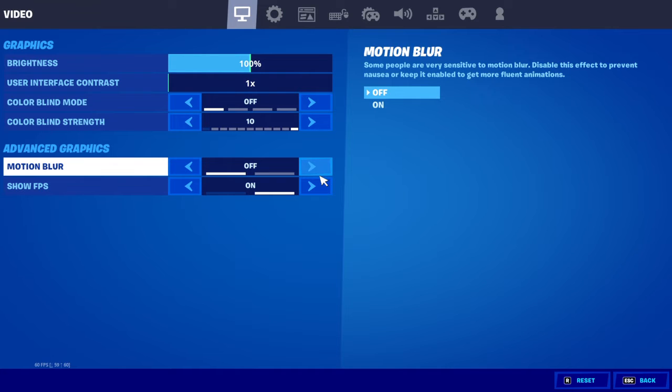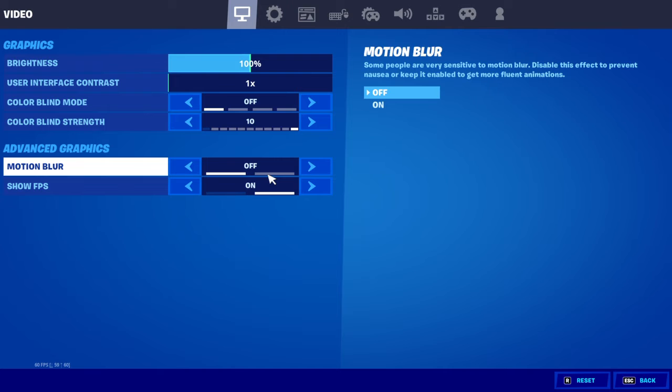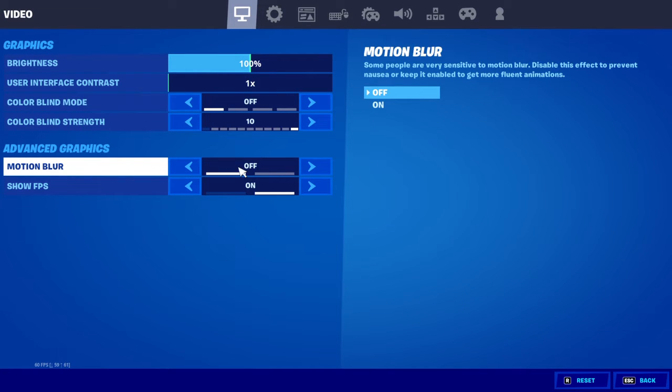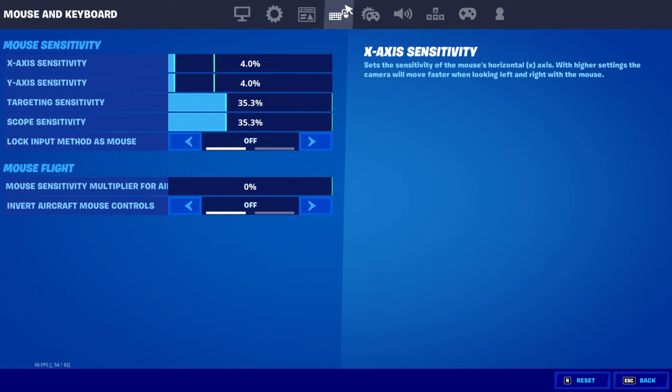Basically where it says motion blur, you turn it off if your eyes are sensitive and you can get nausea. My eyes are insensitive but I turn this off so I can get some more FPS. Now we're going over to my mouse and keyboard sensitivity.